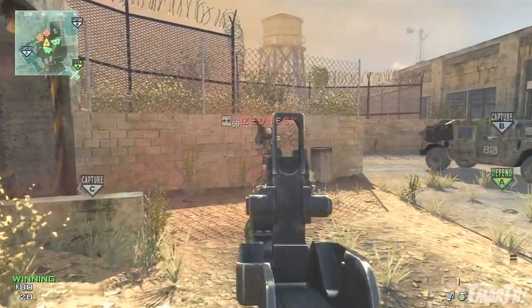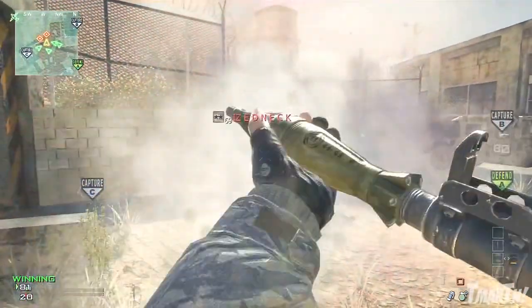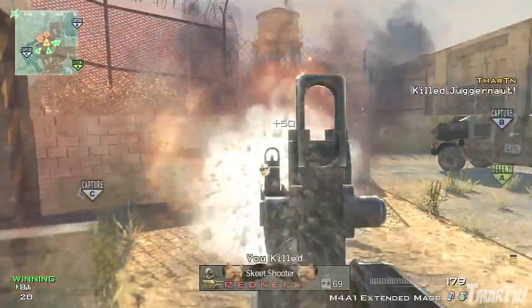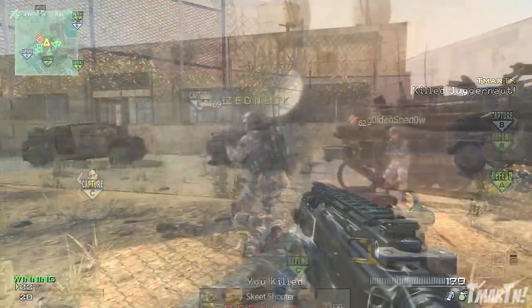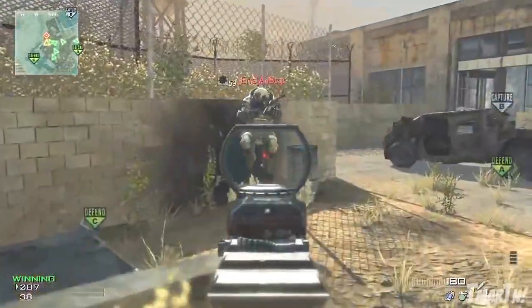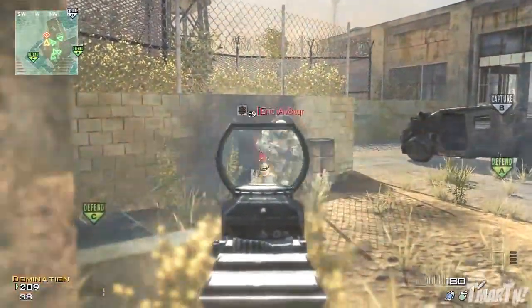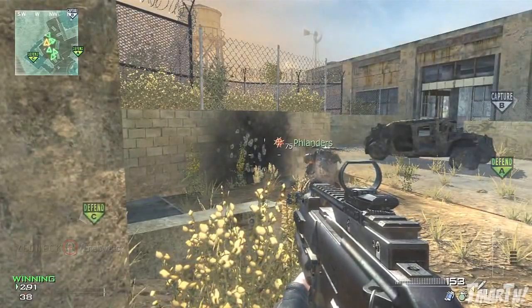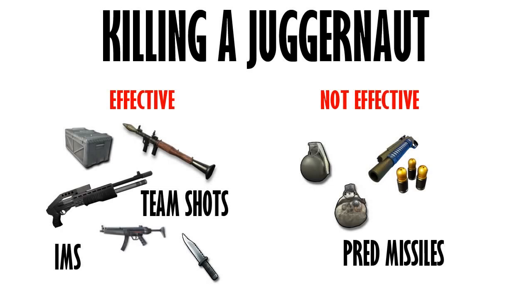The RPG is like the mother of ways to kill these guys — it kills them in just two shots. It's a secondary you can always have with you and equip on an anti-juggernaut class. Finally, the absolute best way to kill a juggernaut is the team shot. If you and two or three teammates all shoot him at once, he goes down instantly. If you're by yourself, RPGs are the best secondary option.